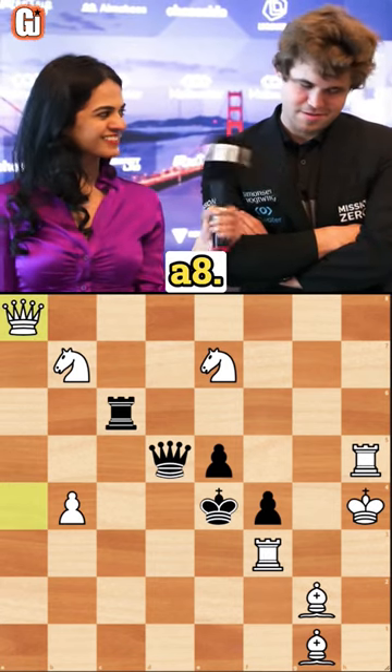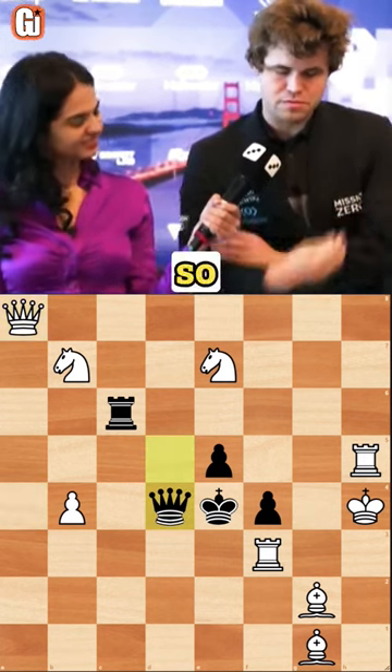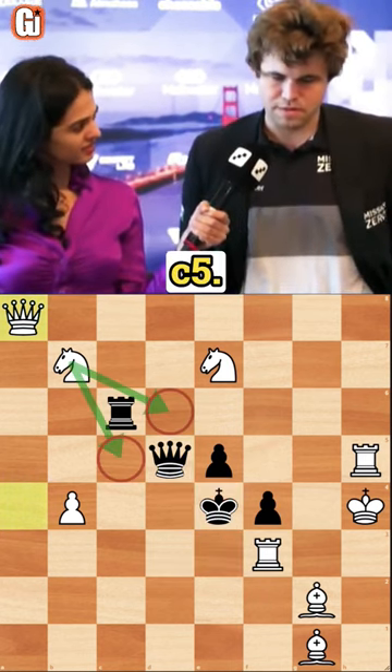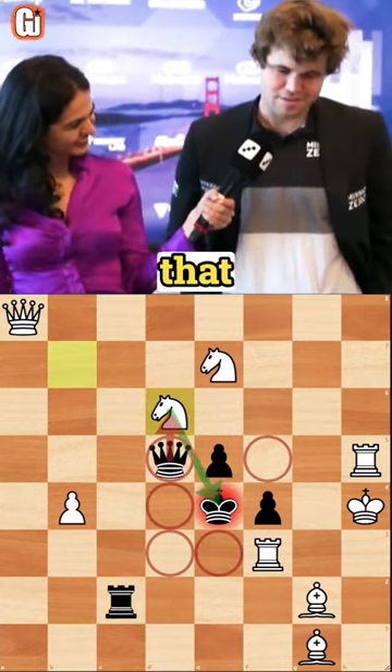QA8. Are you sure? It had to be. Yeah, but Qd4 takes away the d4 square so R3 is mate. Otherwise it's Nd6 or Nc5. Is that it? Is that your final answer? Are you trying? Yeah, that is my final answer.